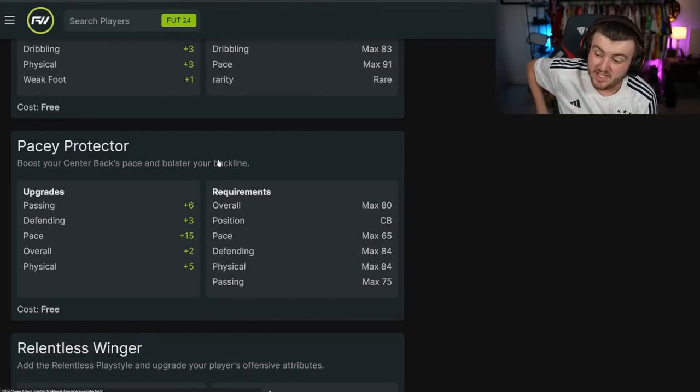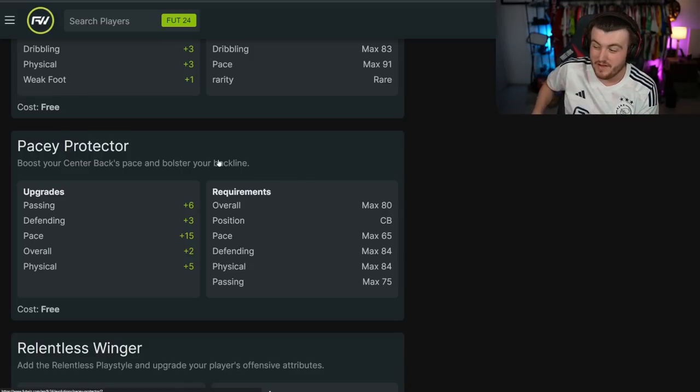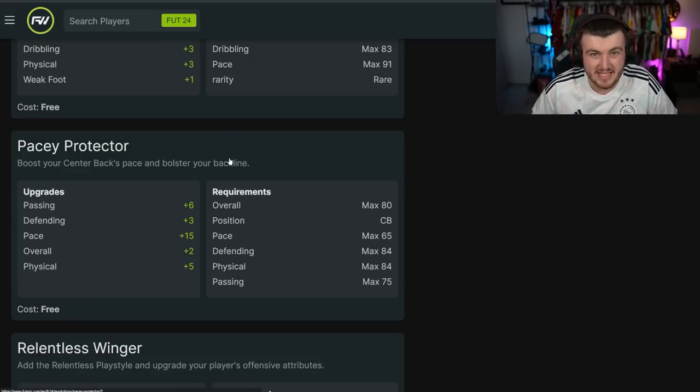The next Evolution that's really exciting is Pacey Protector. It boosts a centre-back with a plus 15 pace boost, plus 6 passing, plus 3 defending, plus 2 overall, and plus 5 physical. The requirements are a maximum 80 overall, maximum 65 pace, 84 defending, 84 physical, and 75 passing. Let's look at some of the best options.